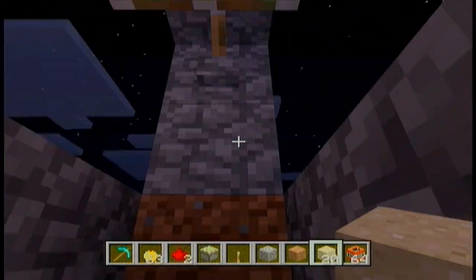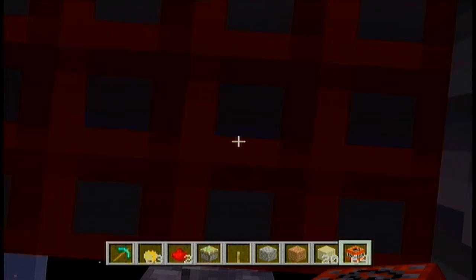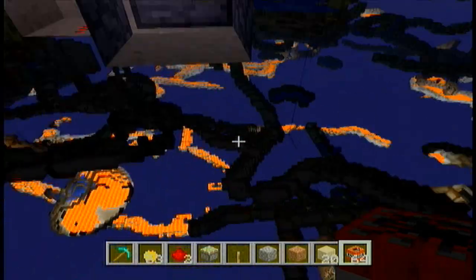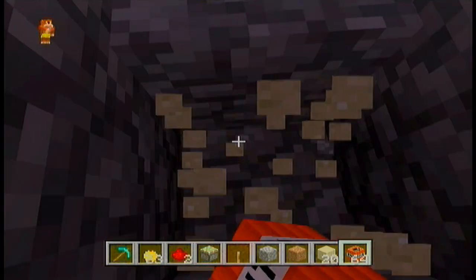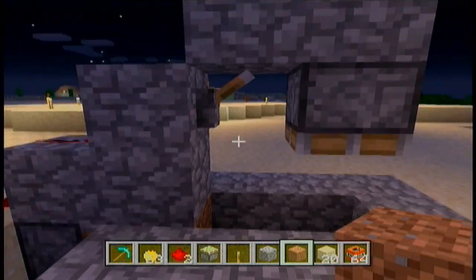So again, we're gonna go ahead and do it again. Drop the sand in once, put the TNT in. Sneak so that way you can hit the lever, pull the lever, and there you go. You can see everything. And then to reset, just break the dirt, pull the lever, break the sand, put the sand back, put the dirt back, and it's all set to go.